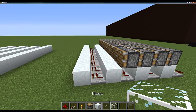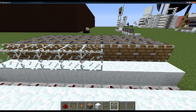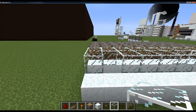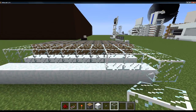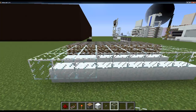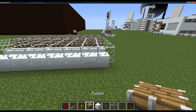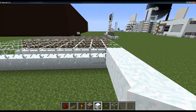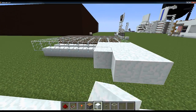Then we're going to do our floor. This is going to be my open floor, so I'm going to use glass — a glass floor, four wide: one, two, three, four. Then we're going to put snow: one, two, three, four, because this is going to be my other floor. You guys can make it whatever colour you want — checkered, or you can just have two different colour floors.